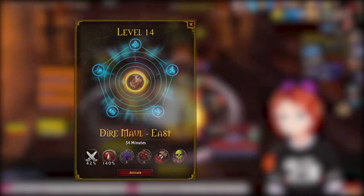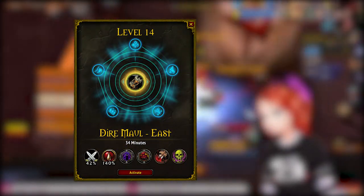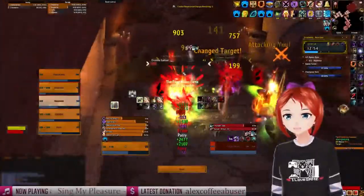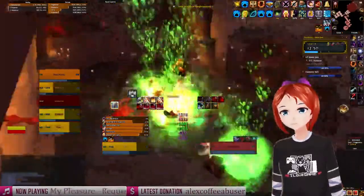Mobs will gain 3% increased damage and 10% increased health per keystone level, and will gain new affixes at levels 2, 4, 7, and 10. You will also experience champions at level 14, and new effects for champions at level 17.